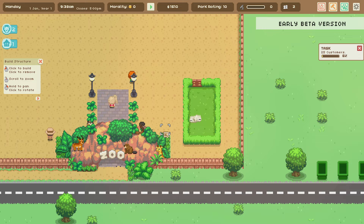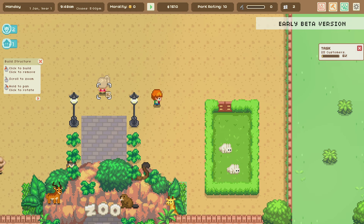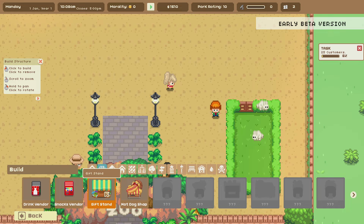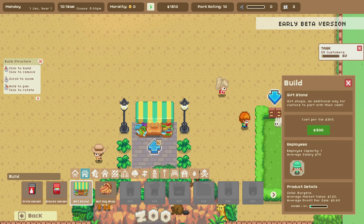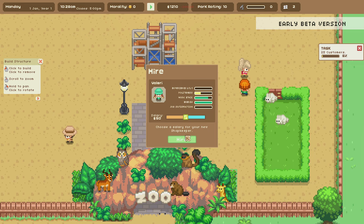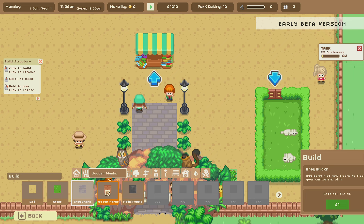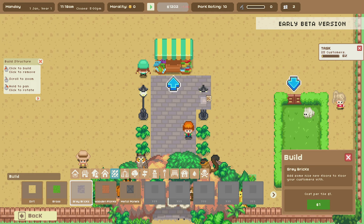Visitors walk pretty slowly. Let's go ahead and build something. We've got a lot of different things we can build — I'm thinking a hot dog shop or a gift shop. A gift shop right in front seems like a good idea. We'll put it right here. We're going to have to hire somebody — it's 50 bucks. I wonder if I pay them less, do they work less hard? Let's also get some bricks and lay out a path.